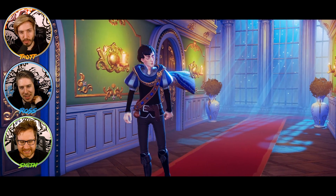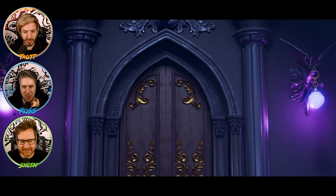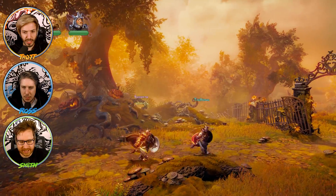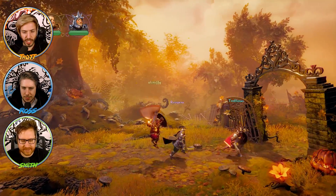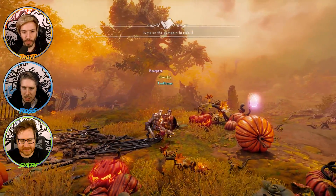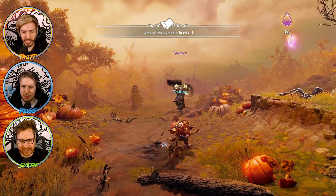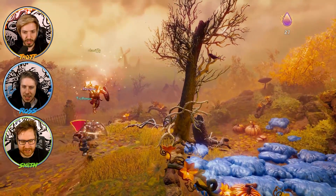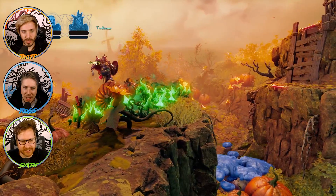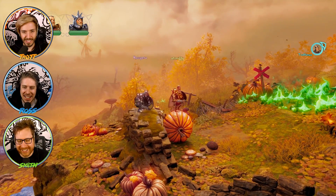Imagine wearing that outfit for real every day and flexing your biceps with those. All right, well let's look how cool we look. We just get to learn each character. I think I was this dude - so instead of moving boxes you just smash him up. Is there a way to fly on your shield or slide on it? You've got to ride the pumpkin!